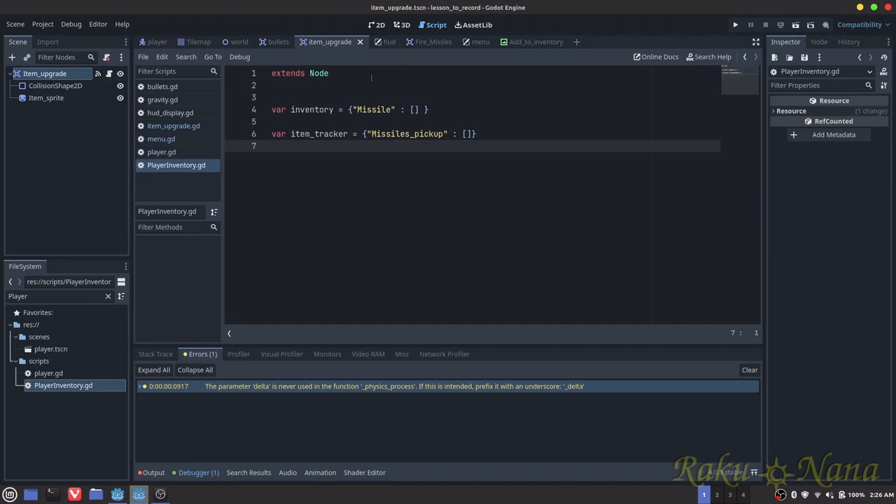We can actually use this as well for our menu. So if there's any upgrades that we've collected, we can have it check this particular list and then it will automatically add it to our inventory menu. So let's do that right now.